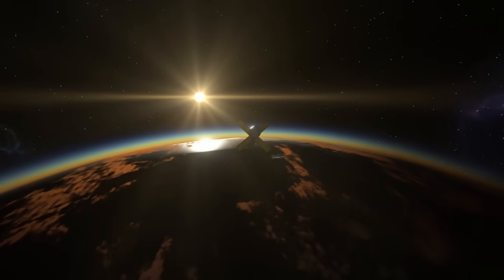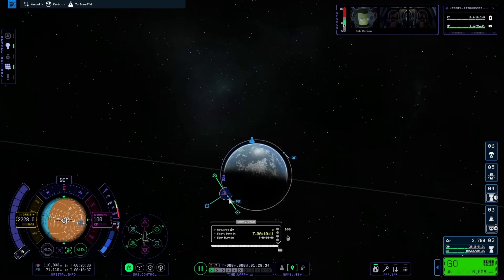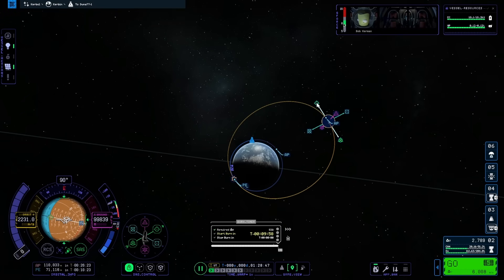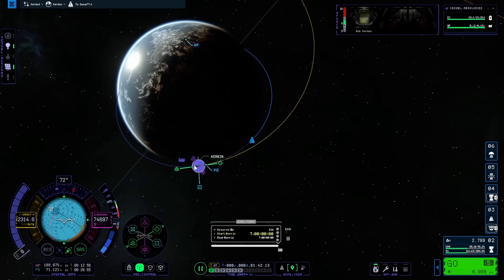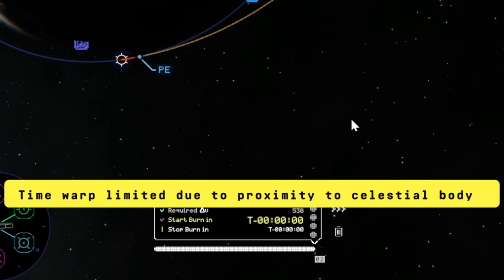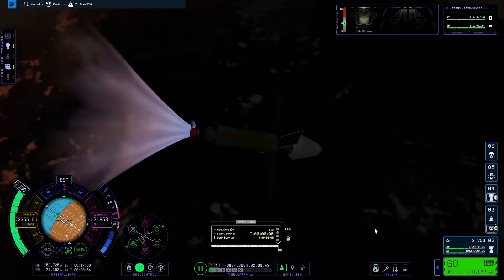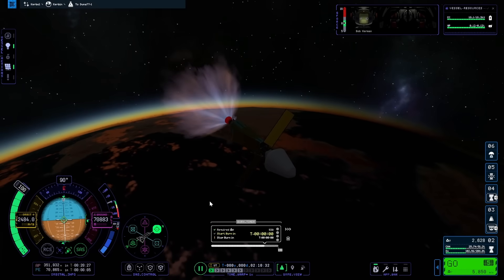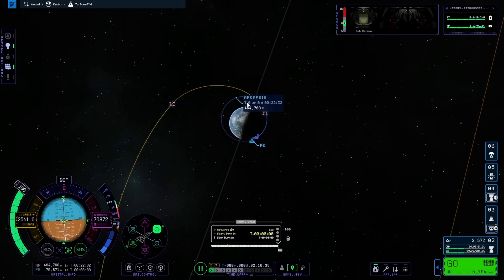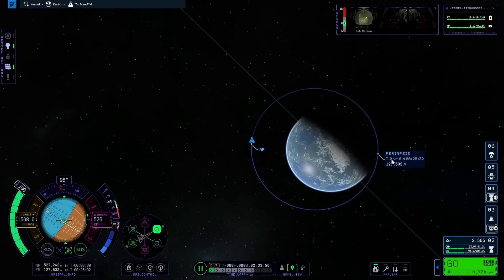I took the opportunity to warp around Kerbin — especially with the sun setting over the horizon, it was just amazing. I set a maneuver node to extend my orbit to around 300–500,000 meters and burned to get there. I accidentally overshot my maneuver node while manually warping, and the warp-to-maneuver button wouldn't work close to the surface, so I manually warped over and executed the burn. After some corrections, I got myself to around 500,000 meters and hoped that would be high enough for faster time warp.